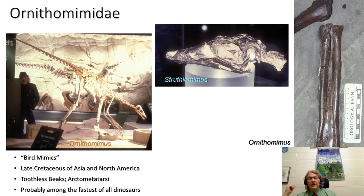Within the ornithomimoids, we have two branches, both characterized by toothless beaks. The better known one is Ornithomimidae — the clade of Ornithomimus itself, restricted to the Late Cretaceous of Asia and North America. This is the clade that evolves an arctometatarsus, which they evolved independently from tyrannosauroids. Given their relatively small body size, very long slender legs, and the long arctometatarsus, these were probably among the fastest of all dinosaurs.